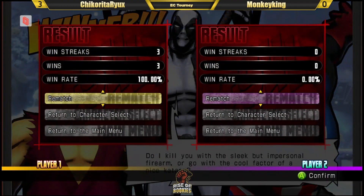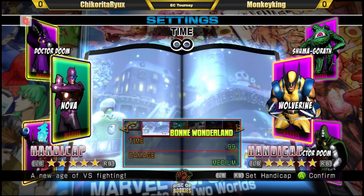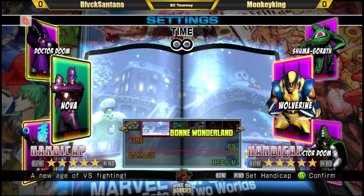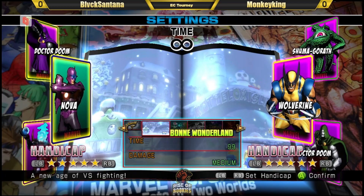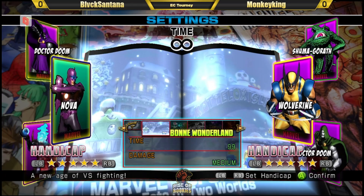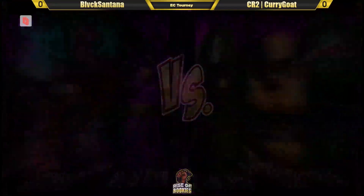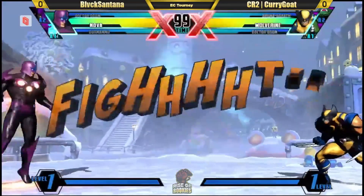That would be a test for sure — Chikorita with a very solid neutral. I'm liking these teams. Very good Nova shell. Seems like we're just going to be going straight into it here. Buttons are set — Nova Dormammu. Surely there are some extensions there to get off the level. Nova Dorm — he gets the world off that DHC. If it weren't for Spencer, this would be the shell. It's so good.